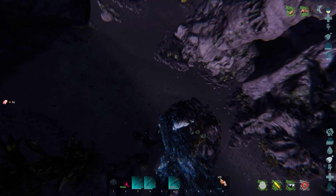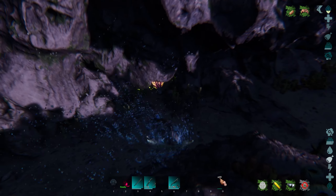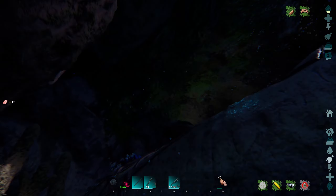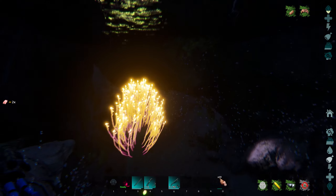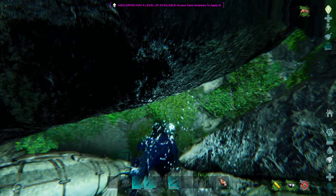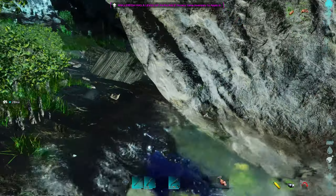Here is the last cave — it's in the southeast at these coordinates. Here's our top-down view of the area around us, and the cave entrance is going to be right there in the side of that cliff face at the bottom.